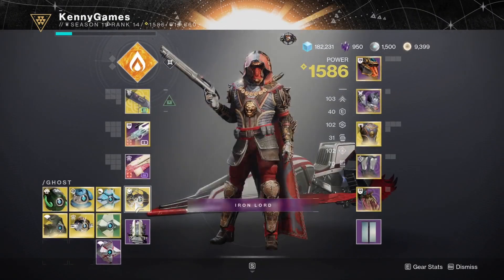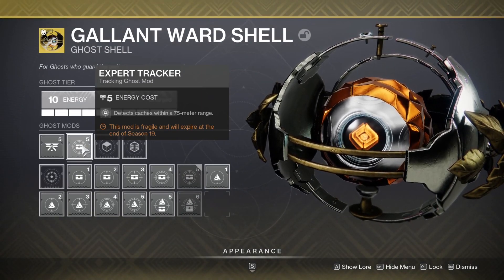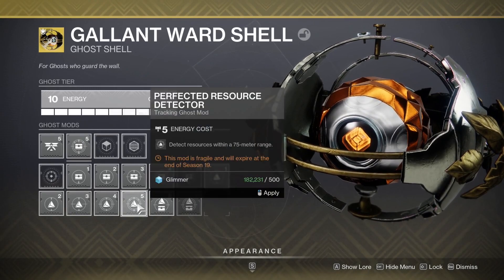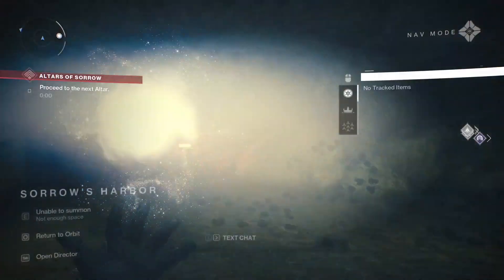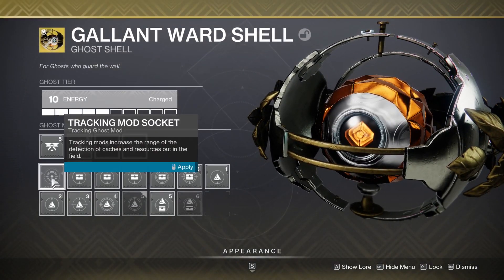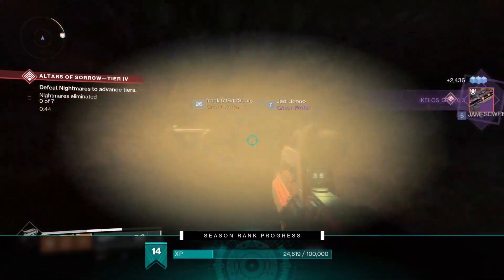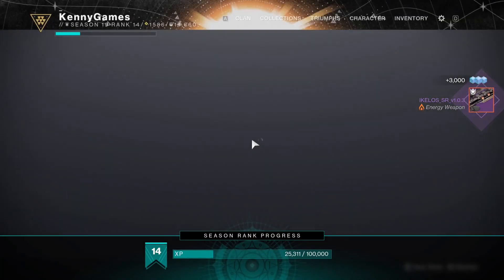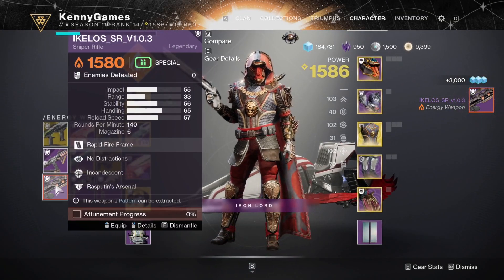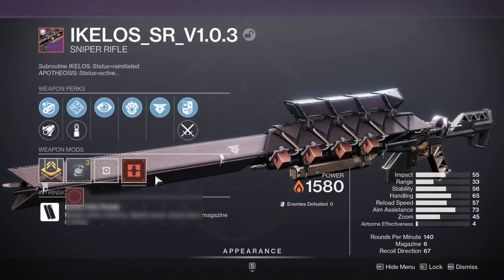One thing I want to point out: the Expert Tracker, because these are technically chests slash caches, does not work for them. And just in case you were wondering, the resource detector doesn't detect them either. So unfortunately those two quite useful tools to help you find things are no use here. Don't need those.